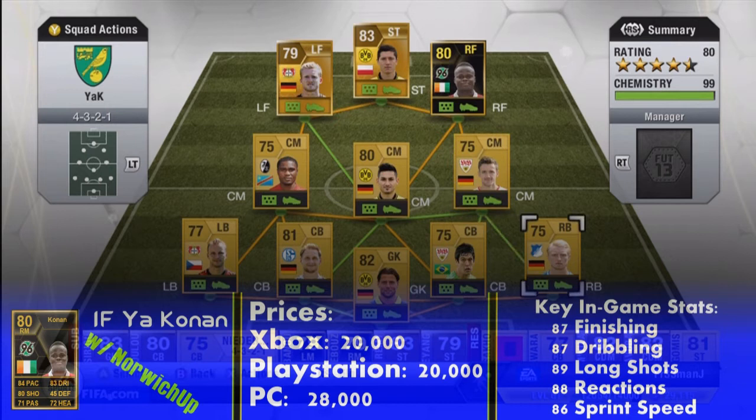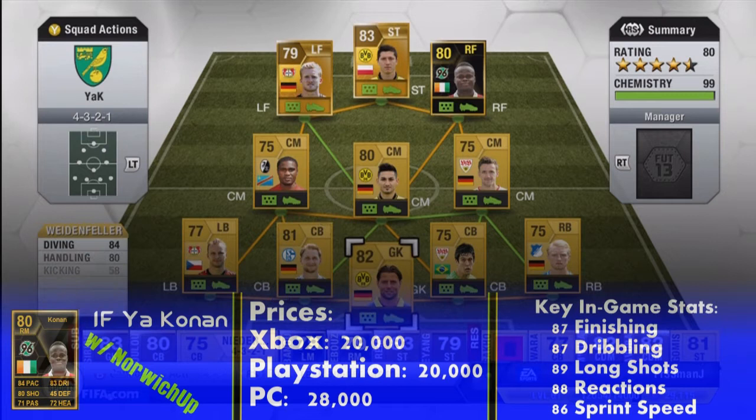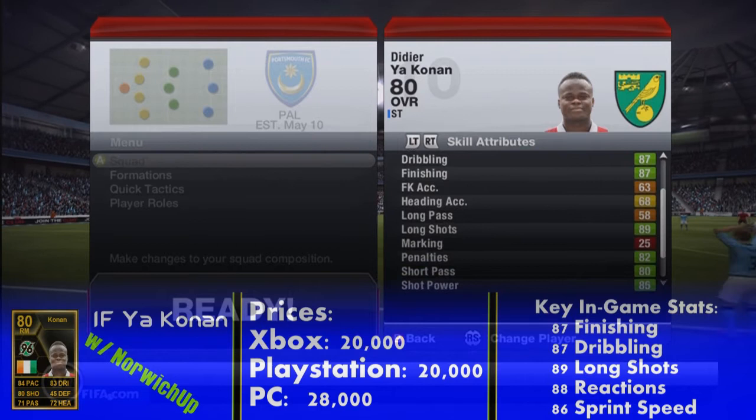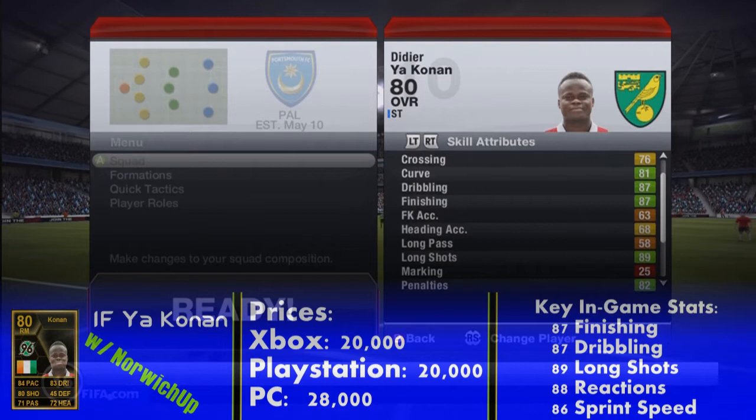His in-form original card is in the right mid position but I did want to convert him into a right forward to try and get the most out of him in-game, and he definitely does perform. The prices are: Xbox 20k, PlayStation 3 20k and PC 28k — a pretty cheap player. His price might even drop a little more since he is still in packs until Wednesday, but will probably settle around the price you can see on the screen.